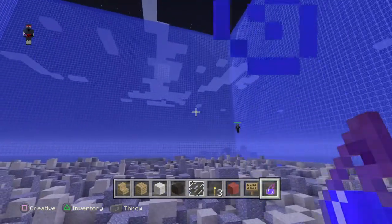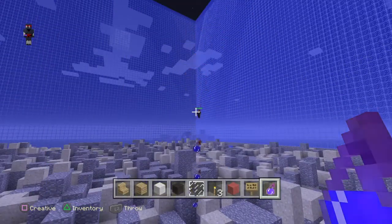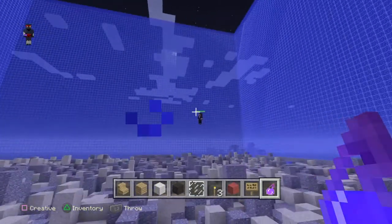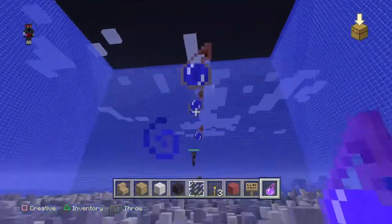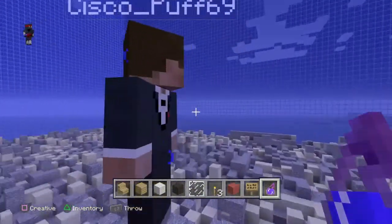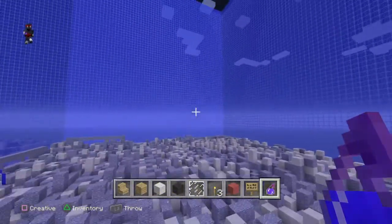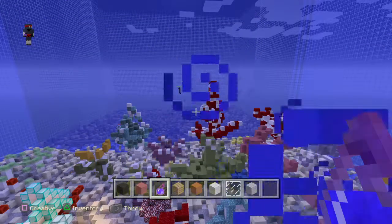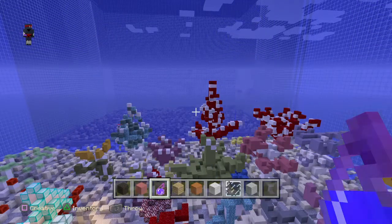Basically, an increase in pollution means an increase in CO2 in the atmosphere. This means that there is more CO2 in the ocean, and we all know what that means. So this creates H2CO3 in the ocean — or carbonic acid — which leads to ocean acidification. This leads to the calcium carbonate skeleton of corals being dissolved.